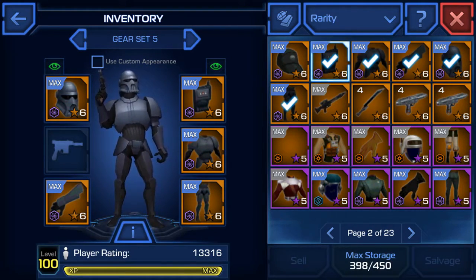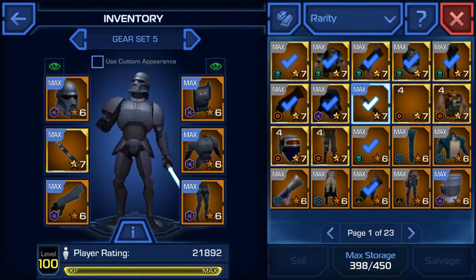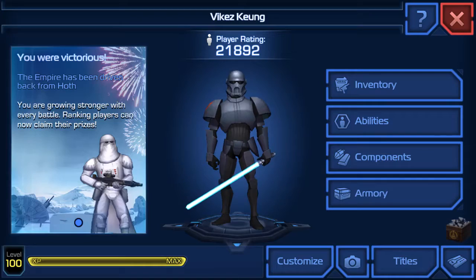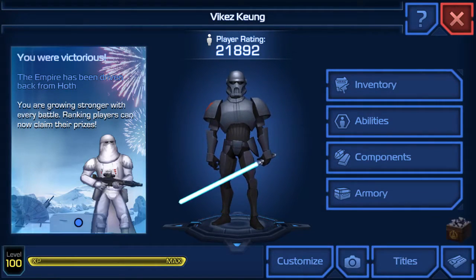Since I have a lightsaber, might as well throw that in there — why not? I'm a force-wielding Purge Trooper Lieutenant. Look at me, I'm like flexing myself. Now let's slowly pan around with this awesome Purge Trooper Lieutenant.